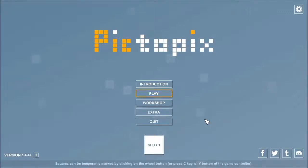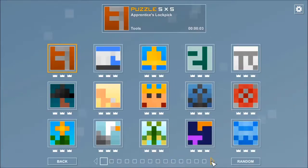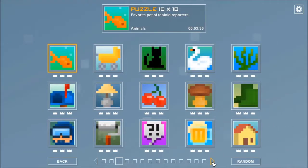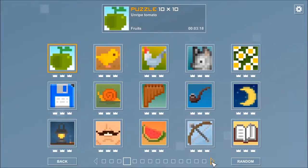This is Pictopix, a 2017 nonogram puzzle game developed by Tomlab Games, similar to Square Cells and Paint It Back. It has about 200 puzzles of increasing size and difficulty, has had many free updates since launch, and has a nice colour scheme.